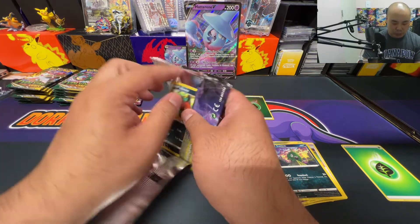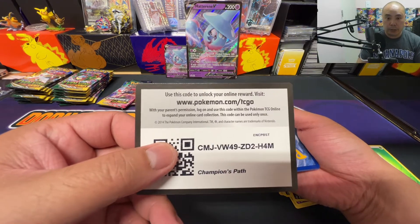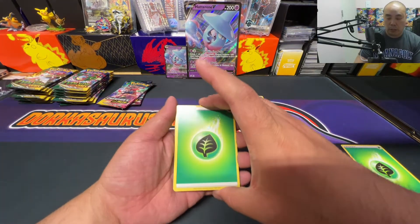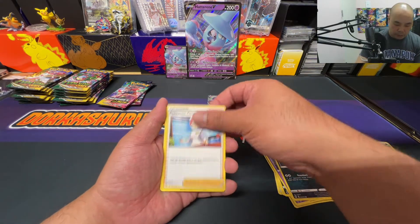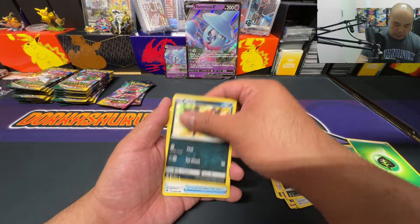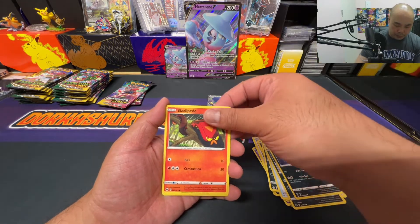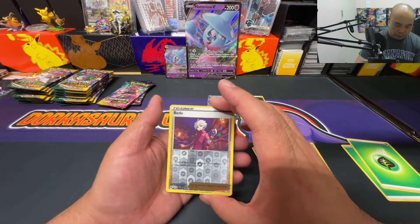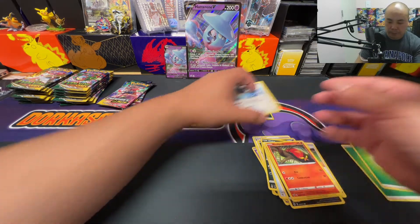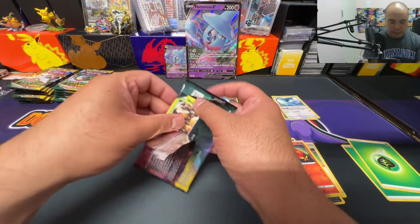Next pack — Champions Path packs are so soft, they just fall apart. We got another Fairy energy, Pokemon Center, Great Ball, Soul Silver Pokeball, Scraggy, Purrloin, Sizzlipede, reverse holo, and a holo Altaria.